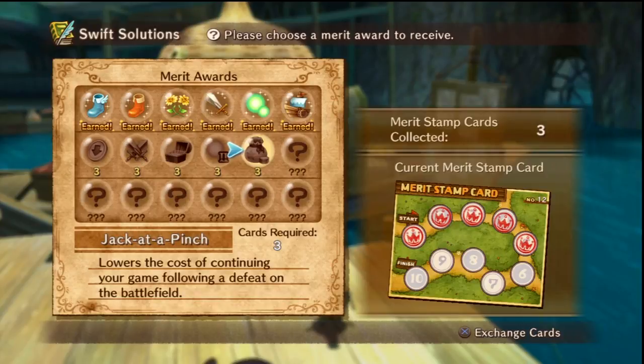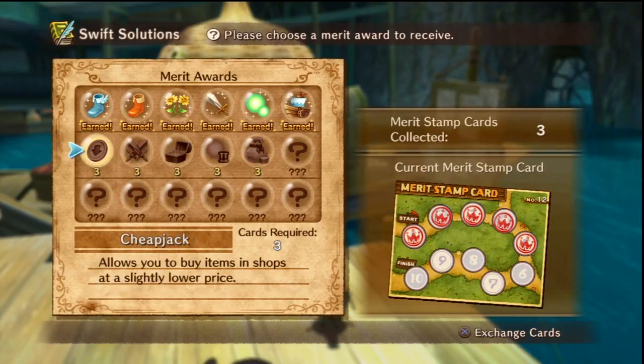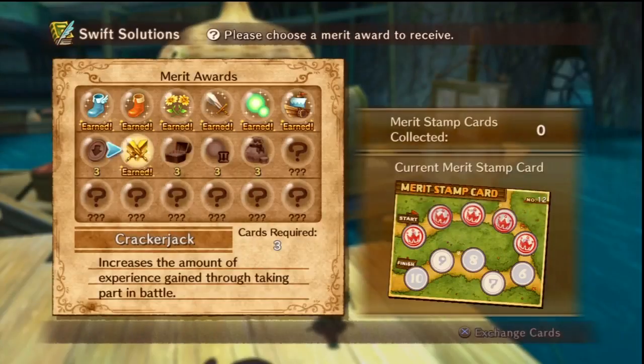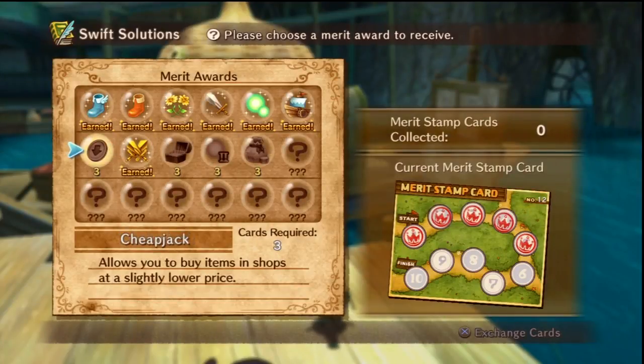Jack at a Pinch is the most worthless one, because if you've saved regularly, it doesn't matter. Jackpot 2 is pretty good. Jack-o-lantern is, I think, the second least. We're gonna go for Cracker Jack — increases the amount of experience gained through taking part in a battle. The next one we will get is Jackpot 2, and then maybe the shop one.